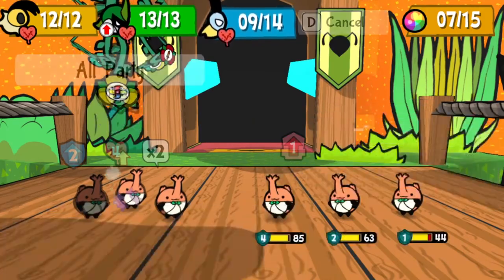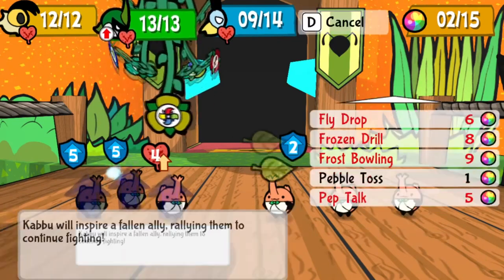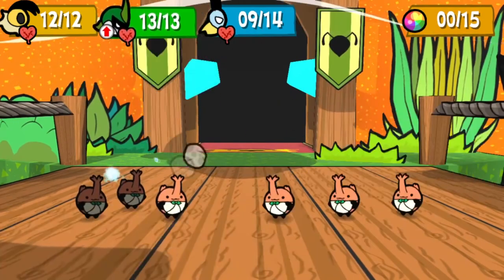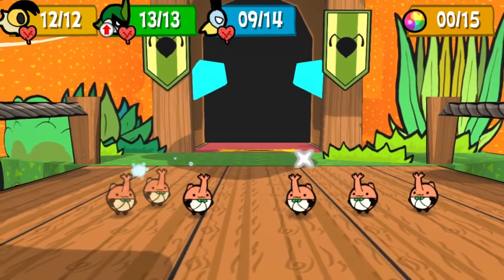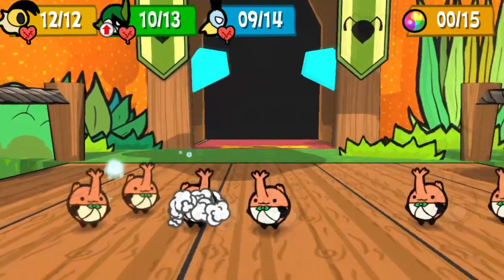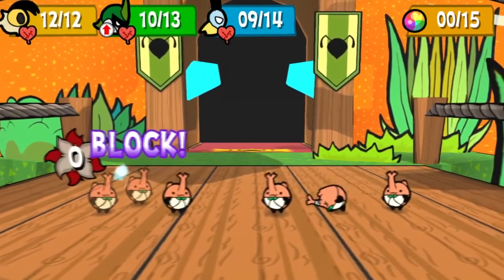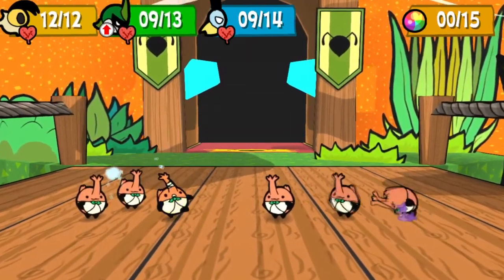Leaf also has some spells to reduce damage you take, namely Fortify and Enfeeble. They cast Defense Up and Attack Down respectively. The statuses speak for themselves, and the same for the Plus Variants. The only real difference is that the Plus Variants not only work for all targets, but also last for three turns, not just two.